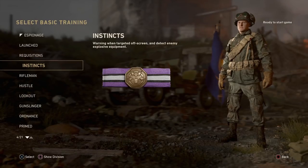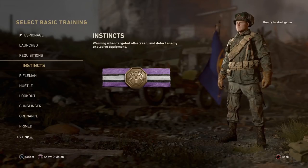Moving on to Instincts — this is just like Perception from Infinite Warfare. You get a warning when you're being targeted off screen, and you're able to detect enemy explosive equipment. If an enemy is looking at you from behind or the side, your screen will flash and make a small sound. It doesn't pinpoint exactly where they are, but it does let you know you're being targeted.